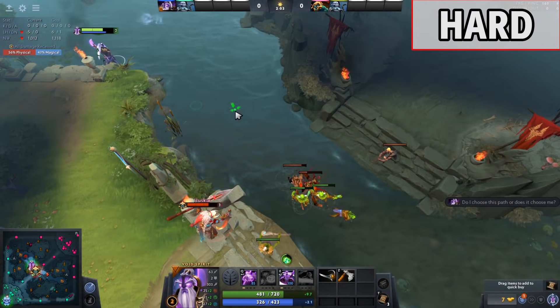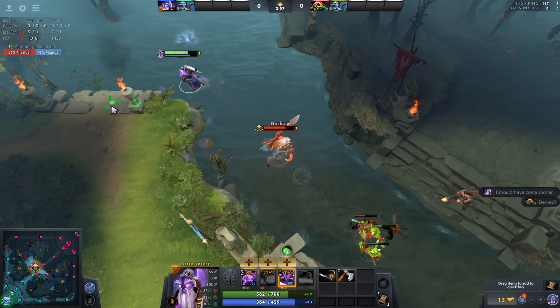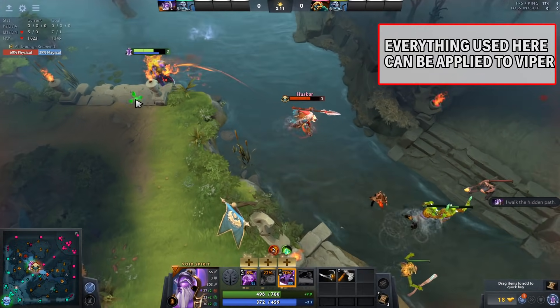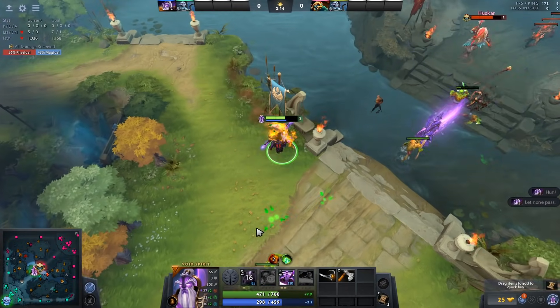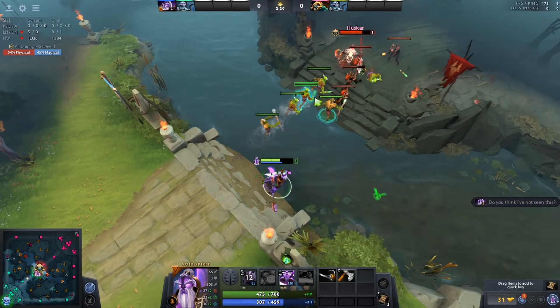This is a very, very hard matchup for Void Spirit, and because we want to showcase as much information as possible, consider this guide very similar to Viper, and that's why he's not included in this video. The matchup is as hard as your bracket and the Husker player you're facing is. Analog and I are going to show you two scenarios of this matchup, starting with the hardest one, when the enemy is actually good.